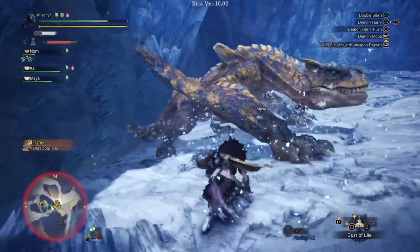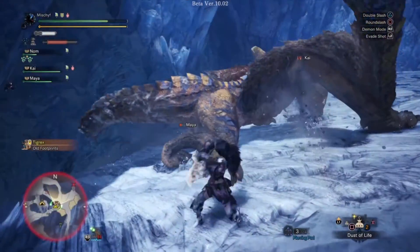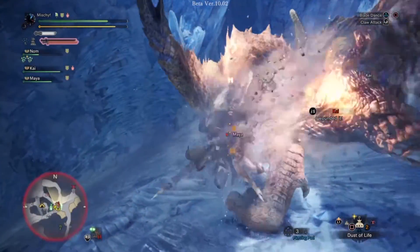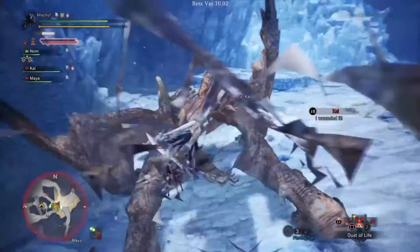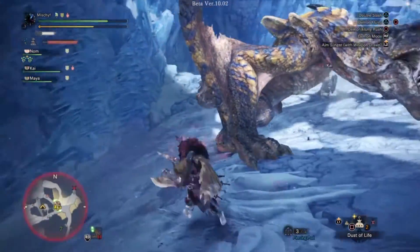They got the moves that utilise the Slinger and Clutch Claw, but on top of that they have moves to enable their combos to be more mobile, thanks to the fact that they can actually use the Clutch Claw as part of their combos. This new manoeuvrability should allow them to continuously damage a monster and provide survivability options at the same time.